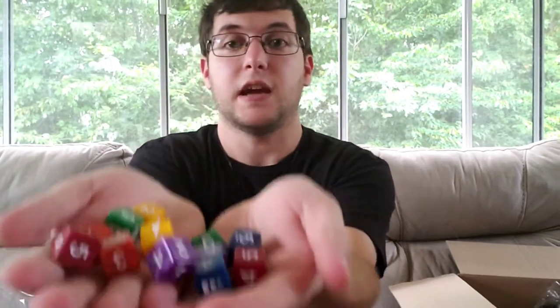First up is a dice bag — it says Here to Slay on it — and it contains dice of pretty much all the different colors representing the heroes' classes. You get two of each color, totaling six different colors.